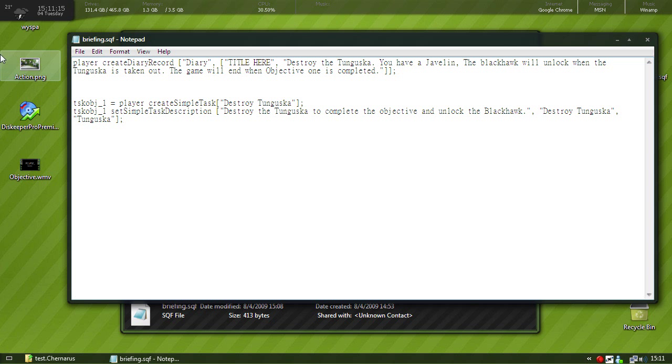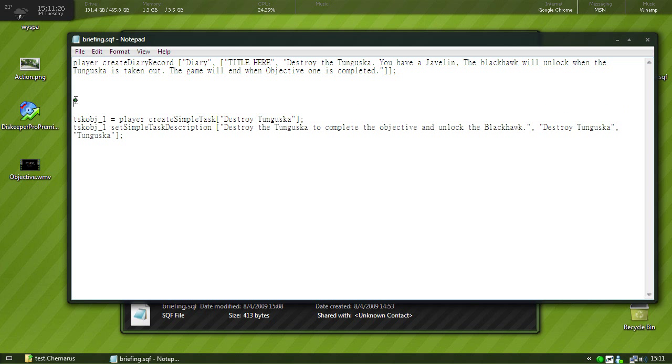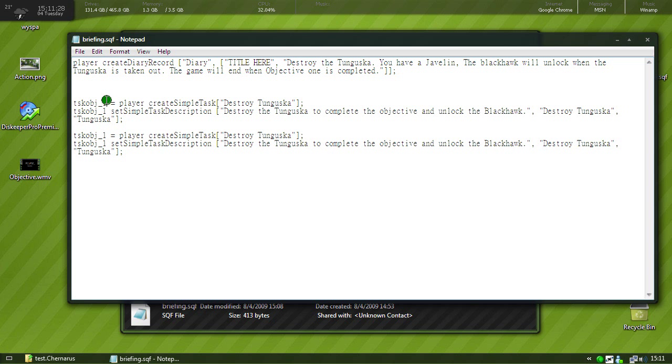And here's our notes. See, if we wanted to put task OBJ2, you would put it above objective 1, not under.